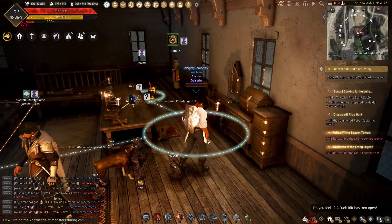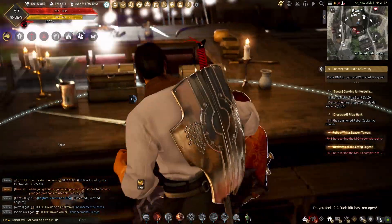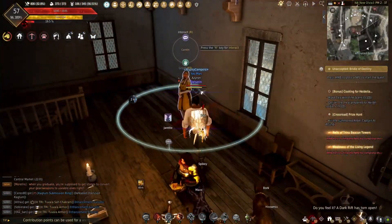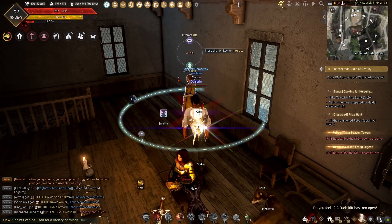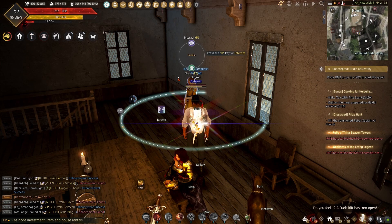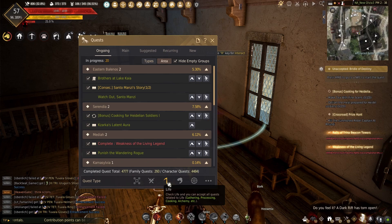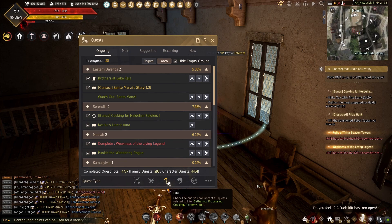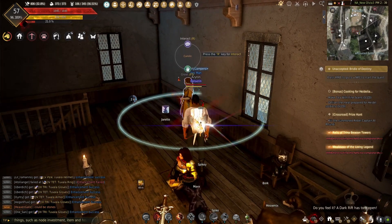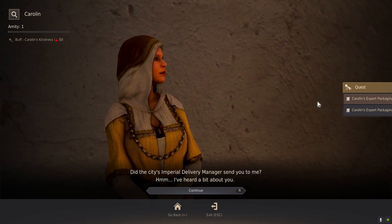When it comes to processing boxes for imperial delivery, you can do them one at a time, or you can come talk to the lady behind Jordine in Heidel — if you've done the main quest you know exactly where this is. You can get a quest that lets you process 10 boxes at a time. To do this, I believe you're going to need at least professional cooking, and you're going to need at least artisan processing.